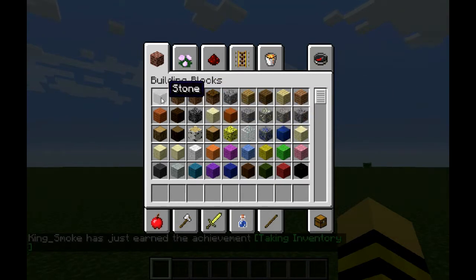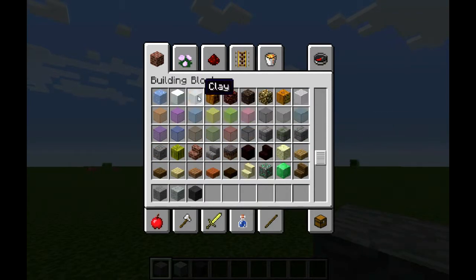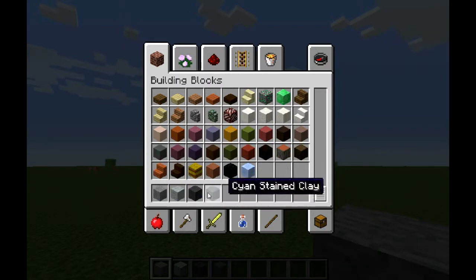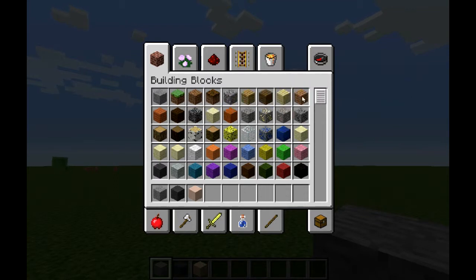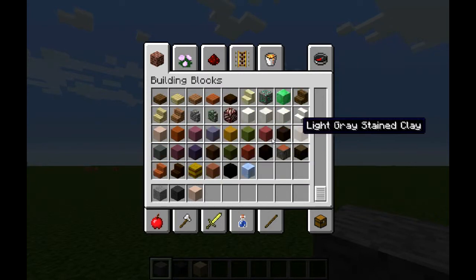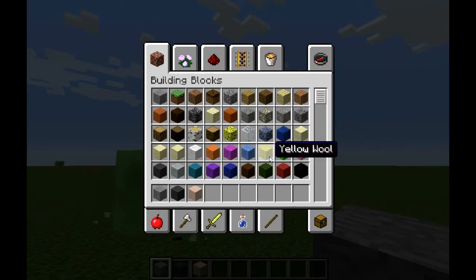So what you guys are gonna need — you can use light gray wool or stone for this, or you can use clay. I'm actually gonna use stone and gray wool. For the skin you can use white stained clay, or you can use jungle wood or sand. It's kind of going for either white stained clay or jungle wood, so yeah we can test out both of them.